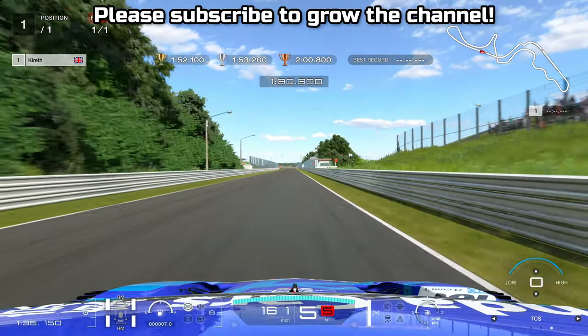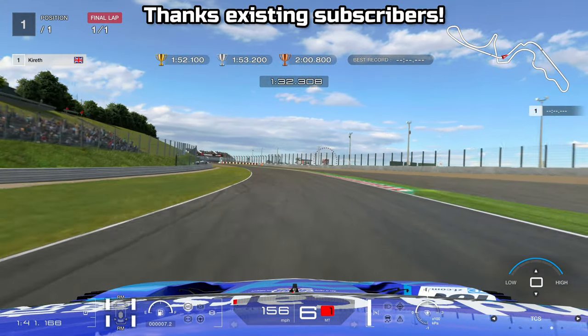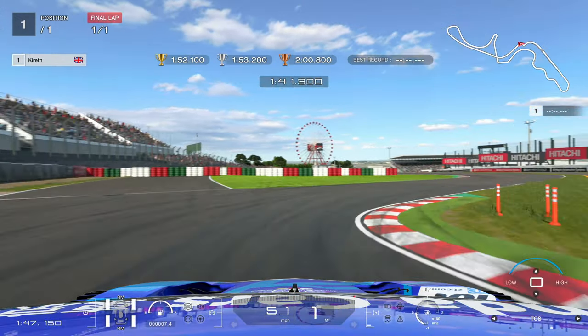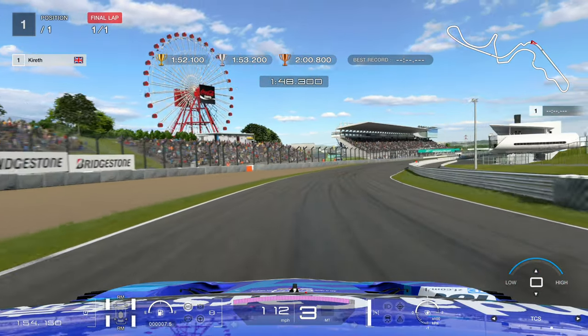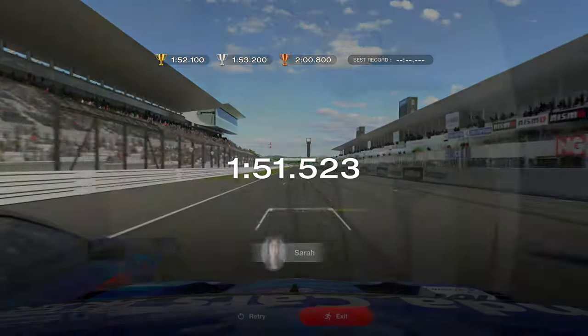We're going to have a look now in third person. By the way, I do completely mess up 130R — it was my first lap here, so I wasn't sure how much downforce I would have, but it worked nonetheless. I'm going to be very patient, much more patient than Gran Turismo Sport, but it's the third person view that I think is really going to highlight this, because you're going to see just how stable I'm trying to make the back end of this NSX.